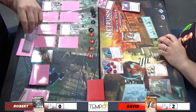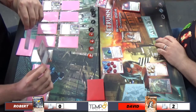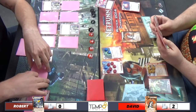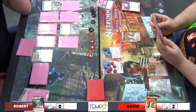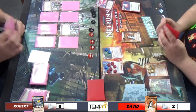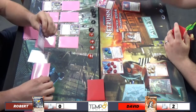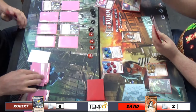Go again! Overrider - tons of face downs. Diversified Portfolio, so he's got money for days. The good thing about the Philotic is it's probably not running Brain Trust, so it's only one point - that one agenda he can't just score off the table naked. All the others have to be advanced. And there's a Ronin I can't trash either.